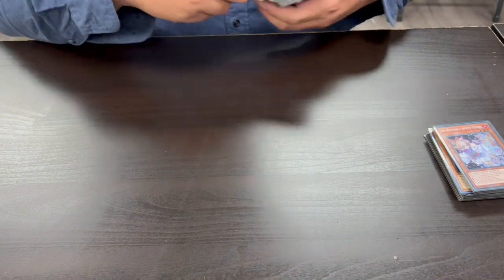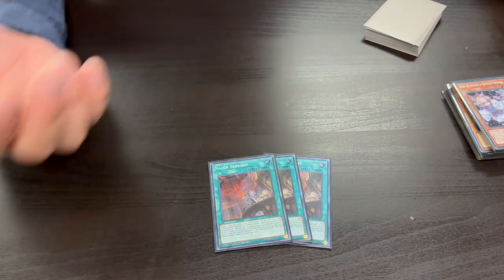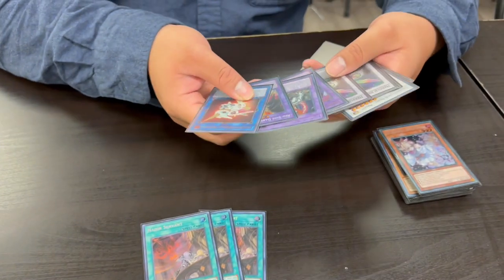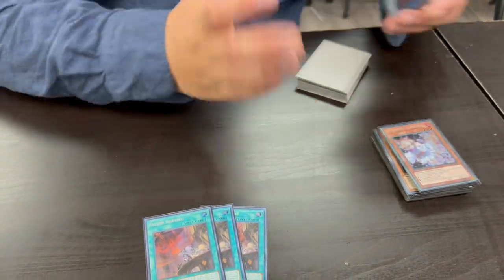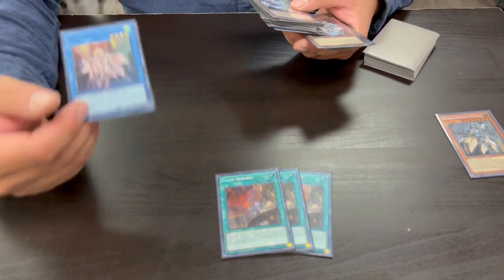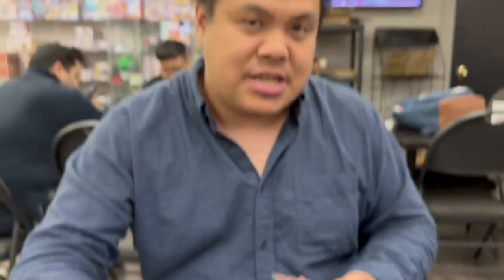Moving on to the spells, we of course still have the three Nadir's Servant. Nadir's Servant sends any monster from the extra deck to the grave to add any Dogmatica with an attack less than or equal to that monster. You're playing a fair number of high attack monsters to search for, and a lot of them will effectively get you to the main piece which is your Ecclesia alongside one of the others. There are combos where you can send a Herald of Arclight to search for specifically a White Relic, getting you another Ritual piece. It's also a fantastic board breaker if you send something like Entis.